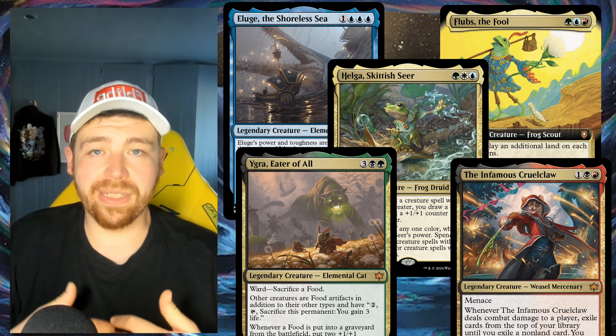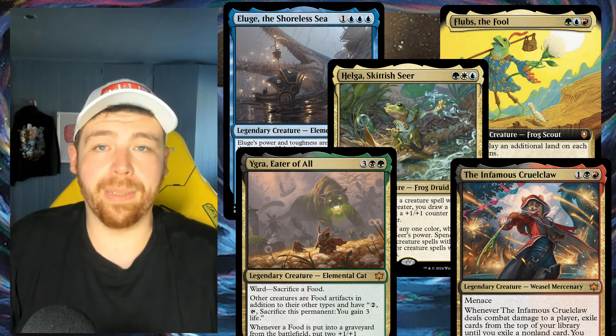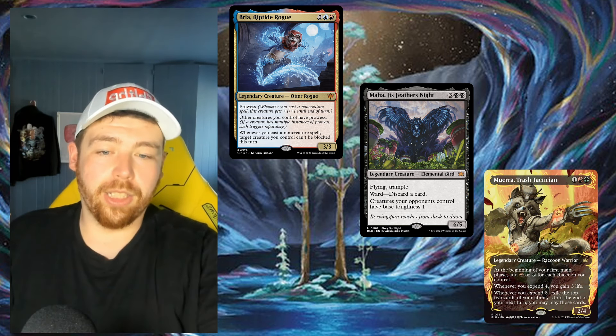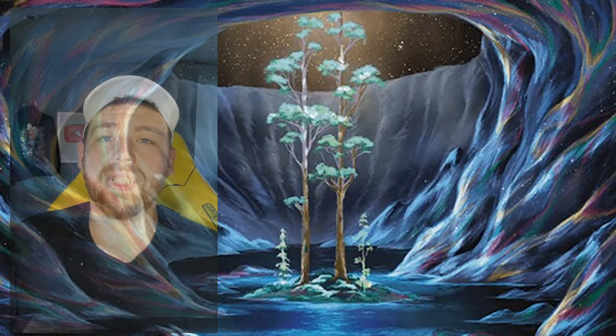Overall, Bloomburrow looks fantastic — it looks like it's going to be one of my personal favorite sets I've ever seen out of Magic, and I'm really excited to start building with it. There are so many more commanders I didn't talk about, like Bria, Maha, and the Trash Tactician panda — it's super exciting and looks super fun. Hope you guys enjoyed this video, and maybe we'll talk about those in a future video. Have a good day and I'll see you next time.